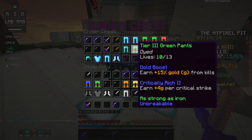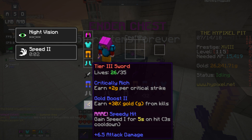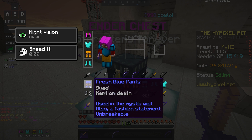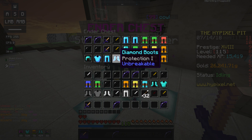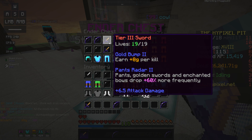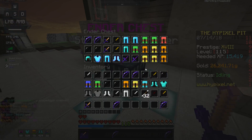The Gold Boost 2 increases your gold by 15%, but 15% of 10 is only 1.5, and even 15% of 20 is only 3 — which is nowhere near eight. So we get eight gold per kill with these pants and two gold per hit, along with our Critically Rich and Gold Boost 2 sword. The only thing is these pants don't have Gold Boost, but you get the eight gold per kill which is more than what Gold Boost would give you, unless you have Gold Boost 3 maybe. I also have another sword with Pants Radar that might be comparable, but the one with Pants Radar 2 is better.